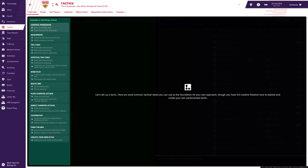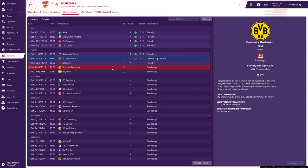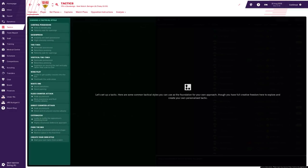I've taken control of Stuttgart, predicted to finish mid-table in the Bundesliga — I thought we'd choose a mid-range team. I'm going to test this tactic on the first day of the season, which will be against Dortmund, obviously a powerful team in Germany. I'm going to show the same game multiple times using each tactic. So in this first video, we're going to have a look at control possession.